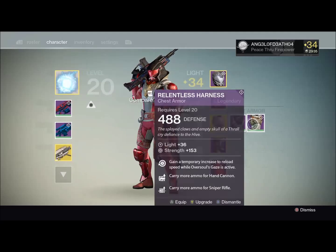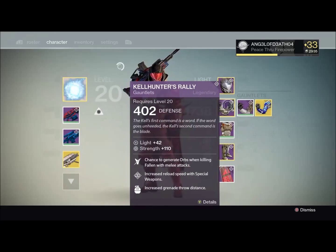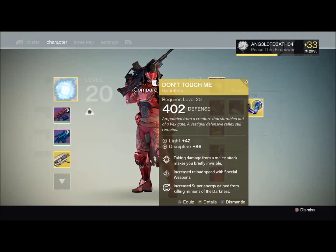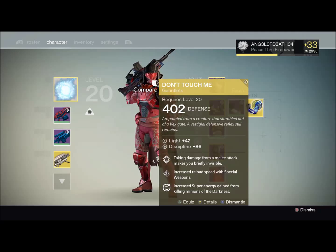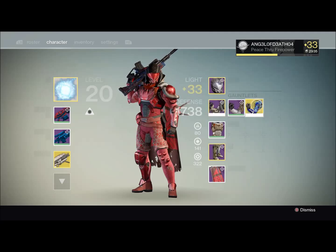I'm actually going to be 33 because I'm switching some gear over here. This is the biggest thing you want as a Hunter — if you don't have this, you should get it. Taking damage from a melee attack makes you briefly invisible. This thing can save your life when you're running the lamps.